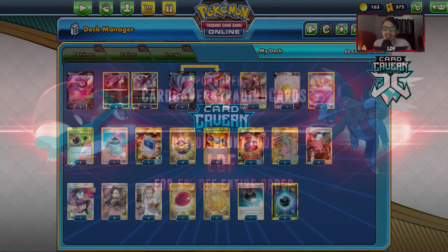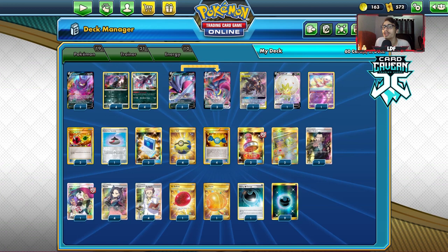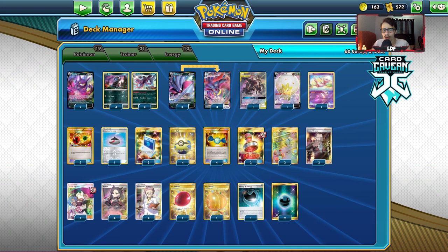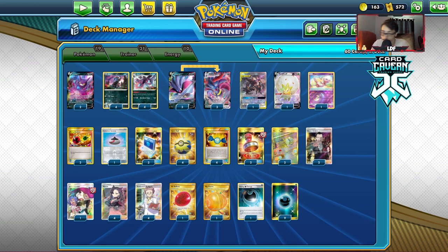Shout out to our sponsor Card Cabin TCG. If you're ever looking for any PTCGO pack codes, make sure you come over to Card Cabin TCG. You can pick up Darkness Ablaze codes, Sword and Shield, Rebel Clash, Eternatus VMax codes, or Pikachu V codes for the cheapest prices. If you have any unused codes or cards you don't want to keep, you can sell them to Card Cabin TCG for cash and store credit. Use my discount code LDF at checkout for a 5% discount on your purchase.